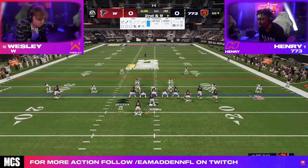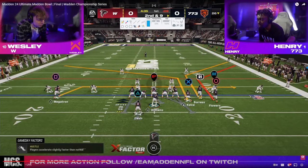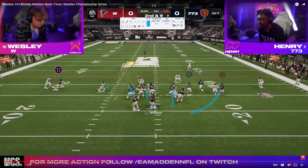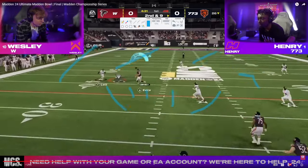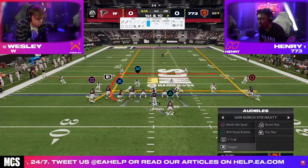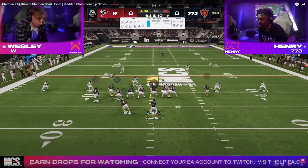Both of these guys are rocking the Colts playbook on offense and both on defense are rocking Chiefs. Henry was going to this combo a lot. This is a short side bunch combo — I believe this is the play curl flat in the Colts bunch. Both of these guys are running Doug Williams at quarterback with hot route master, set feet lead, gunslinger, and the dots X-Factor, probably mirroring. Both basically doing the same stuff — it just comes down to who's going to be better execution-wise.